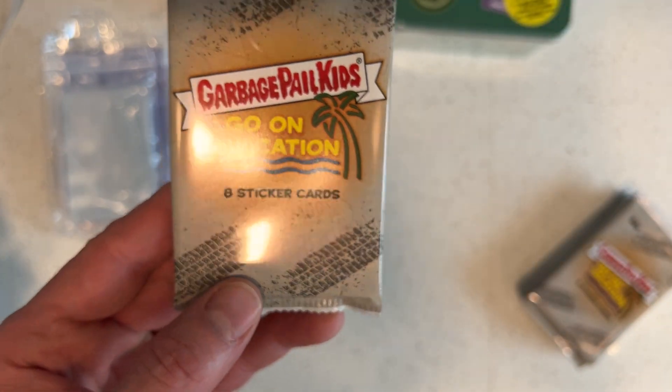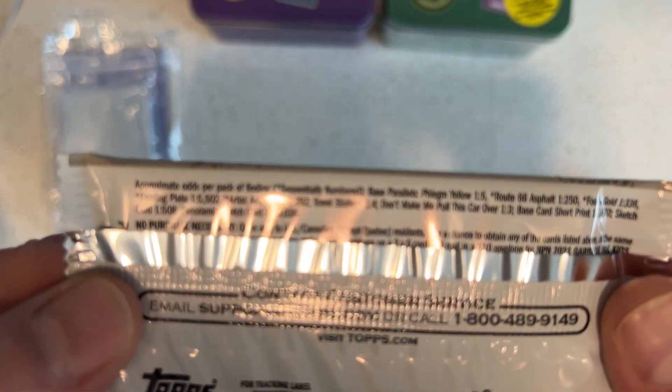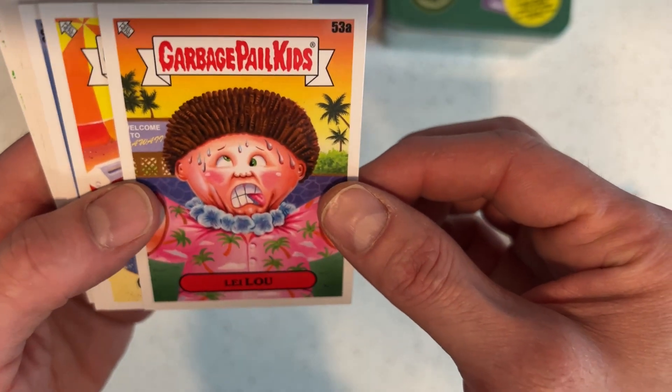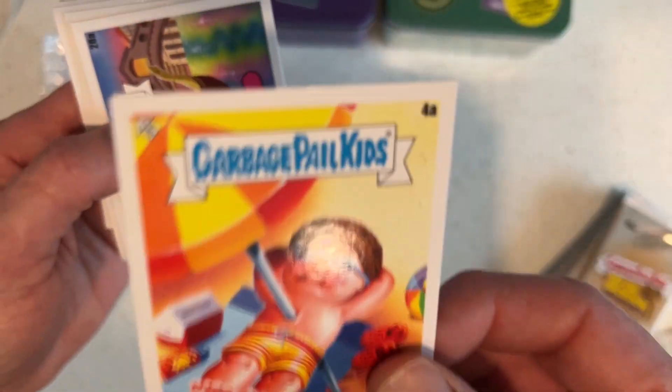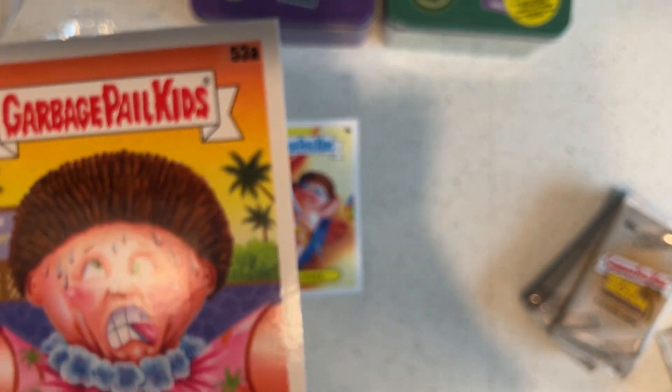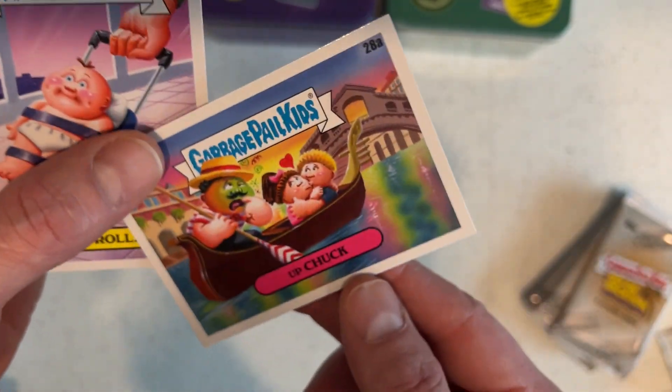Got a nice little foam piece in here. Let's get rid of the trash, let's get in here — Garbage Pail Kids Go on Vacation, eight sticker cards. Lee Lu. Paul Paul. Upchuck.